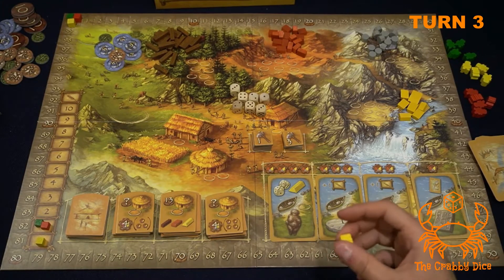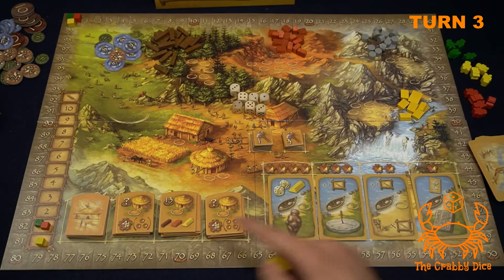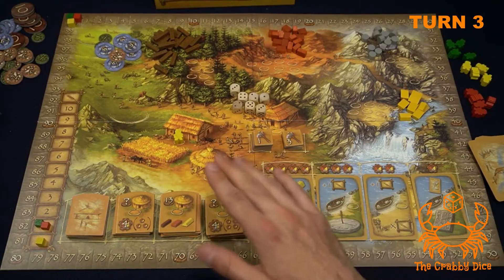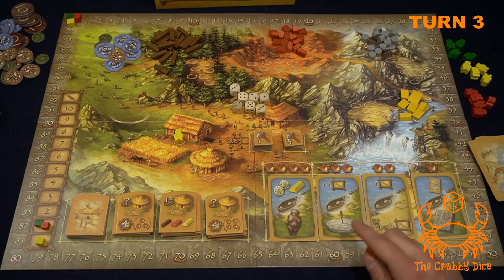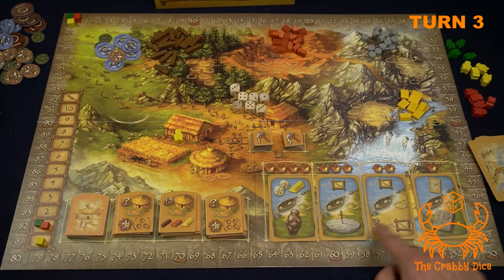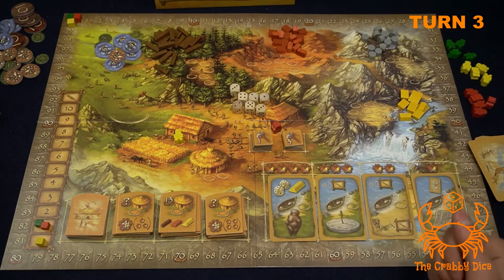Yellow is first and they're going to raise their farm value so they have to pay less food every round. Red is next — I have the least workers. I could go to love hut, or get one of these two cards which increase my farm multiplier and give end game points. The only problem is resource cost. Instead, I'm going to get a tool — let me finally show you how tools work.